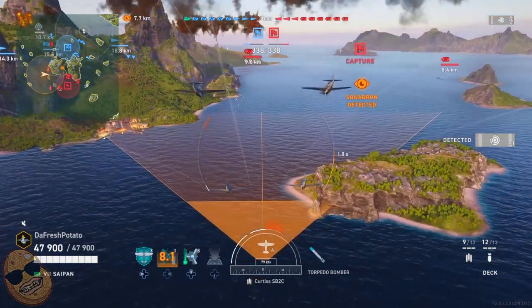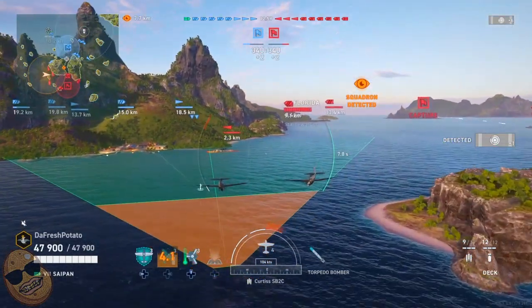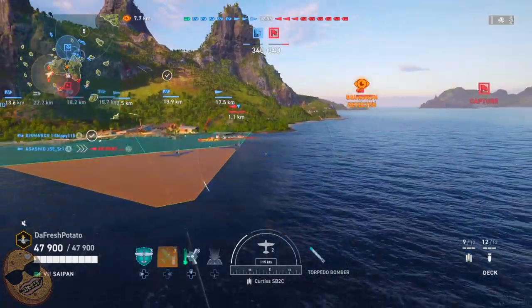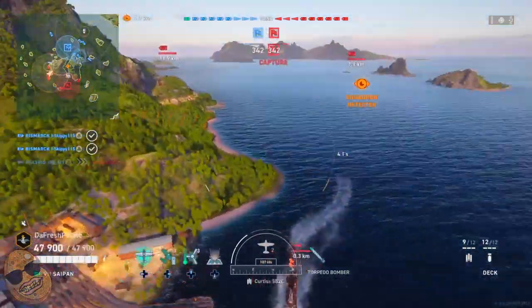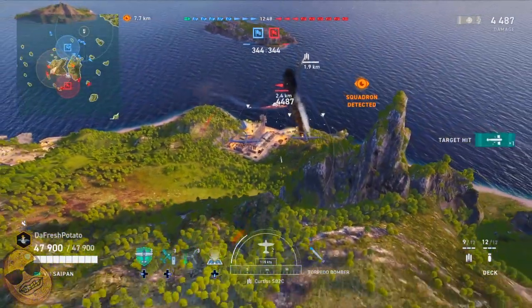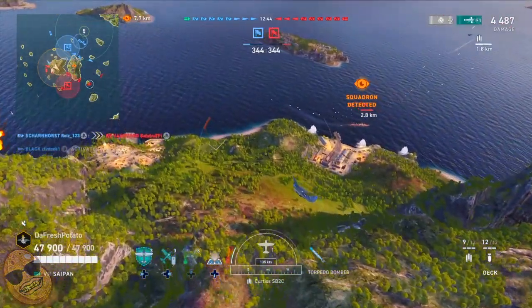There goes the AA from the unspotted ship — so we know that that's the destroyer. We're going to go after the destroyer here. This destroyer is in a bad place, so we're going to launch those torps and give them a wide spread so we can hit at least one. And we do — we hit one, and we're hoping our teammates will line up some shots.